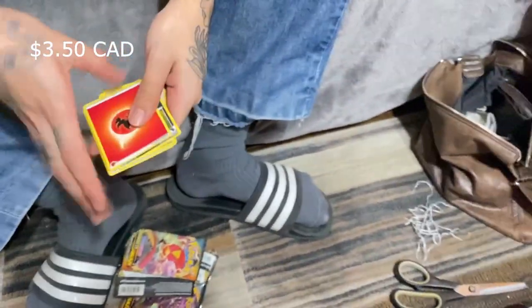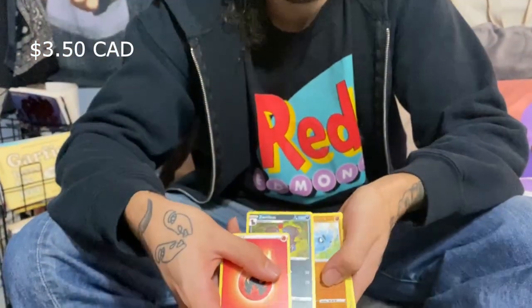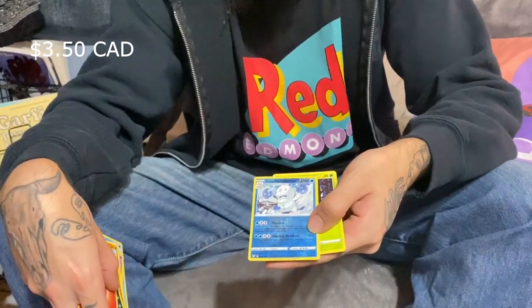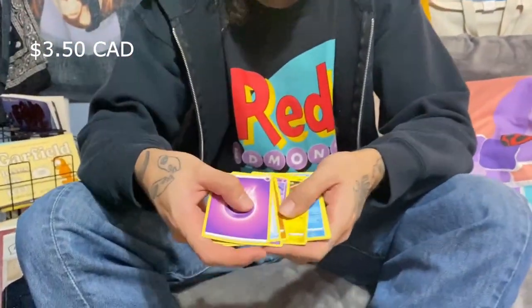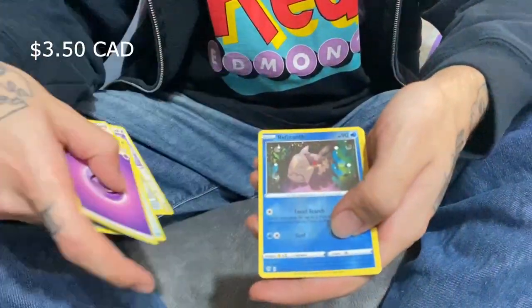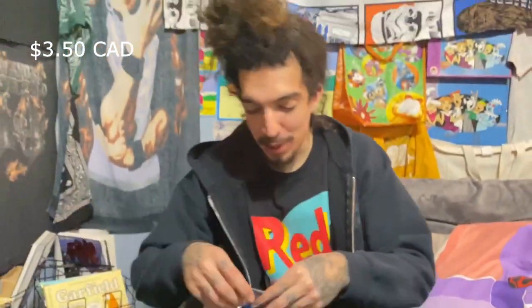Let's continue. I was thinking the second half of the video was going to be a little better. Another trash pack - Darmanitan reverse into an Exeggutor rare. One two three four to the front. Energy, a trainer - a Relicanth reverse into a Vanilluxe rare. I'm about to rip these cards in half. This is garbage after garbage after garbage. It started off nice but that was just a teaser.